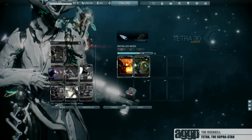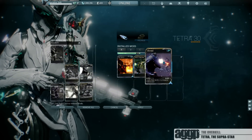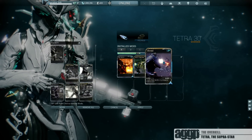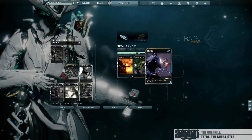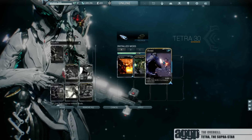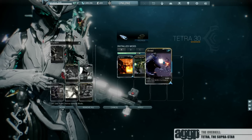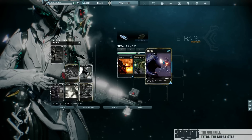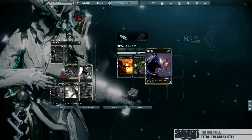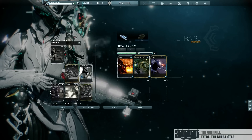Then we add in the Nightmare mod Shred to increase its fire rate and give it punch through. For me the punch through is a must because it really helps with ammo efficiency. Without Shred, you can kill 1 enemy with 3 bullets. With Shred, as long as you line up your enemies, you can kill 2 enemies with the same 3 bullets, thus doubling your ammo efficiency.